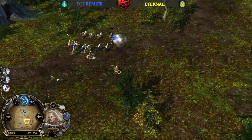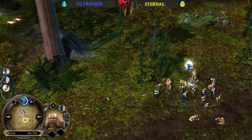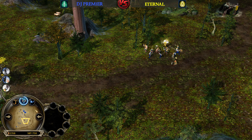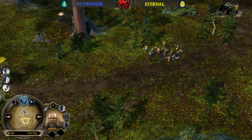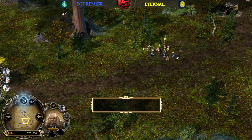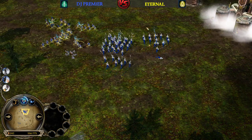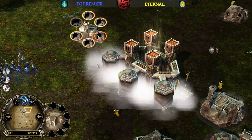Unfortunately for the elven player, Glorfindel has been taken down. DJP was underestimating the dwarven hero — the daddy of Gimli himself. Eternal is building multiple wall hubs around the fortress because he's scared the elven player might go for the base. We have King Brand putting in some nice work. In the meantime, a lot of mineshafts are taken down — there are level 3, level 3, and level 2 in the back.